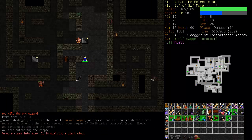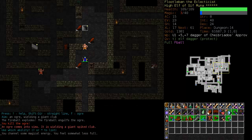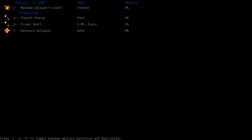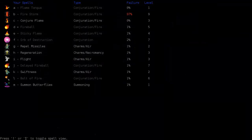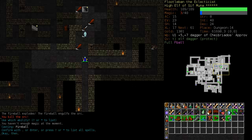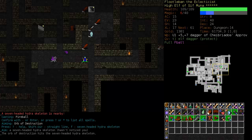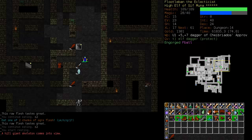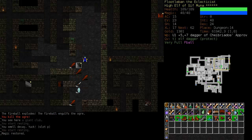I was banished to the new abyss today - I managed to escape. It wasn't that bad; I had my stealth at a reasonable level and that helped quite a bit. Somebody in the comments pointed out that I probably should have kept battlesphere and forgotten conjure flame, and that's wise - they are right. I should have done that. I don't know why I was holding on to conjure flame; it was foolish. I might actually go back and get battlesphere. Conjure flame is probably not of much use right now.